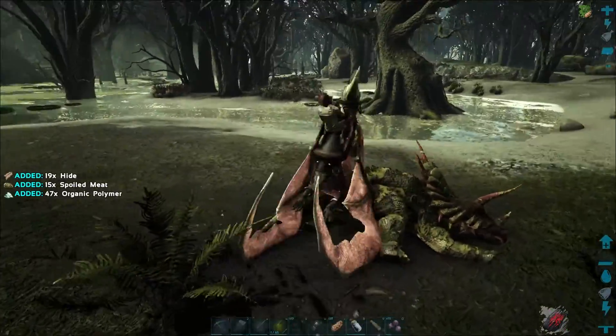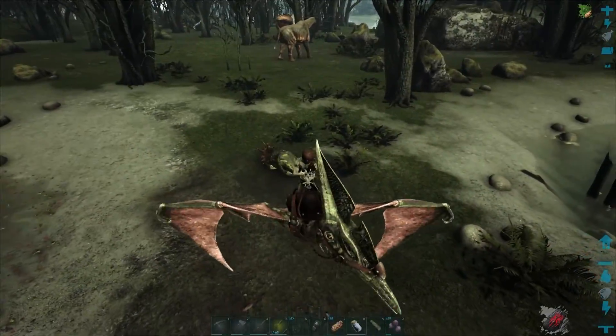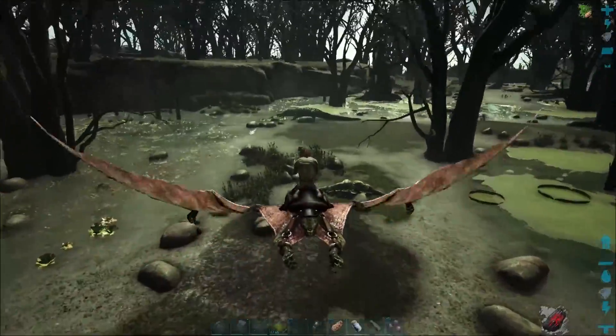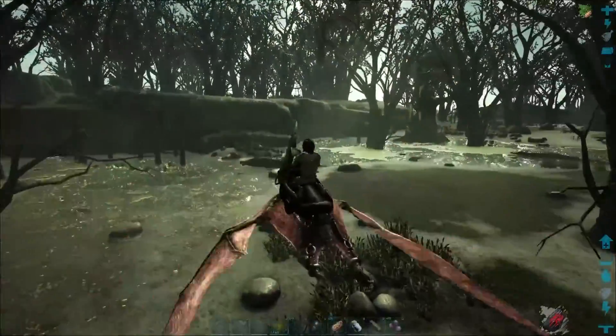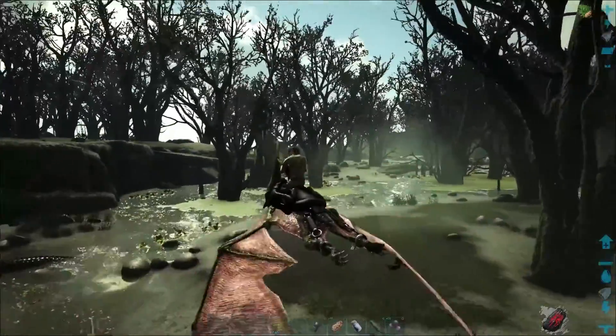In the description I'll put a bunch of coordinates for each of the individual ones I've found over here, but you can just fly around or run around and you'll find plenty of them — like here's another one right there. Also for organic polymer purposes, I'll put a link in the description for where Kairuku are located on the Fjordor map.